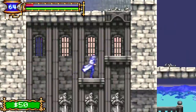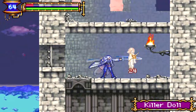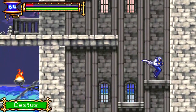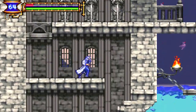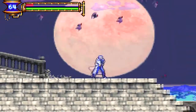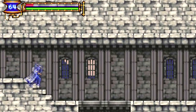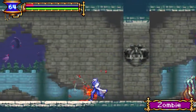Over here we have another new enemy called the killer doll. The killer dolls used to be items in other Castlevania games, but in this game they're enemies. The cestus right there is the first instance of a fist weapon — you use your arms to fight with it. It's not very good in my opinion, so I won't be using it at all.